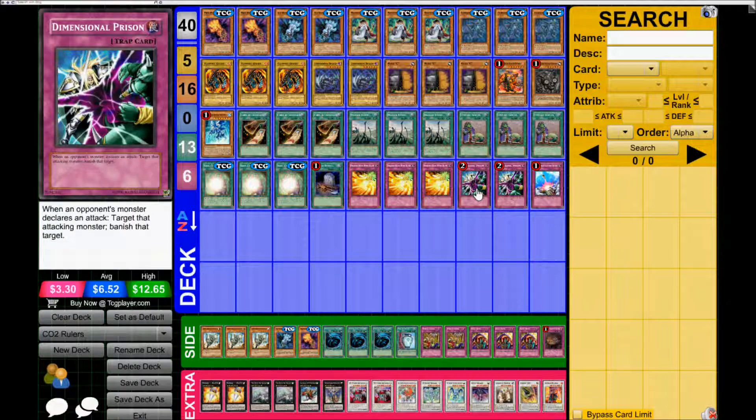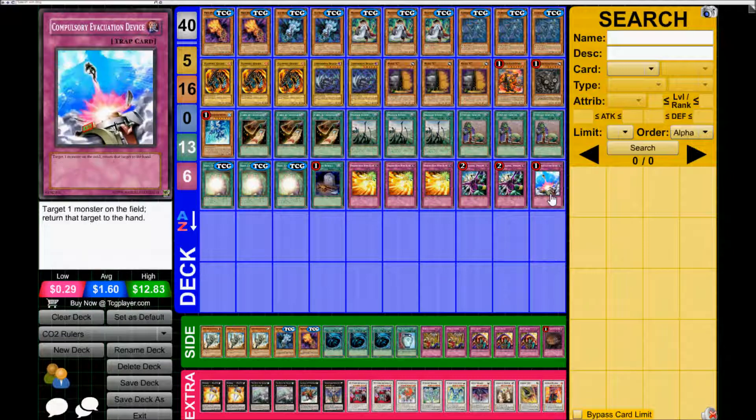Two Dimensional Prison — just get rid of anything that poses a problem to you, like Stardust Dragon. And one Compulsory Evacuation Device — get rid of XYZs, synchros, whatever you need to.